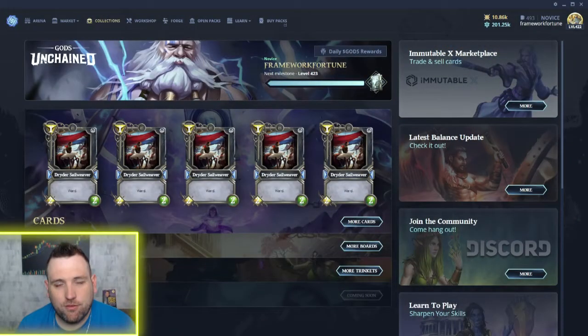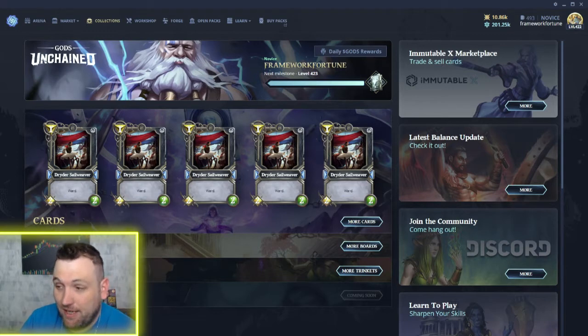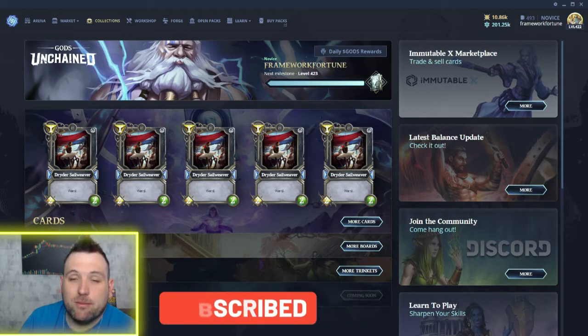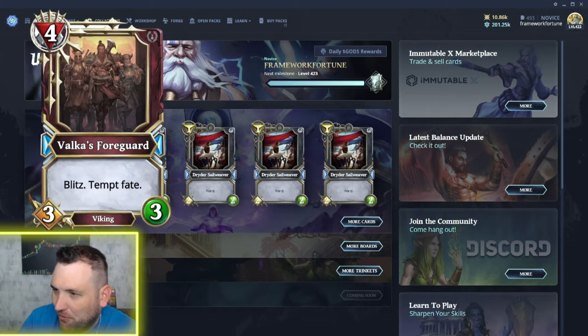Welcome to Framework Fortune Crypto, and welcome back to all you amazing Framework Fortune community members. We're back with another Gods Unchained card reveal from the new set. The dev team just revealed three cards on Twitter, so if you haven't seen it yet, hit that like button. Let's dive into these new reveals — not from the core refresher set, but the new expansion set coming out within the next month. Similar to Divine Order, you'll be able to buy packs.